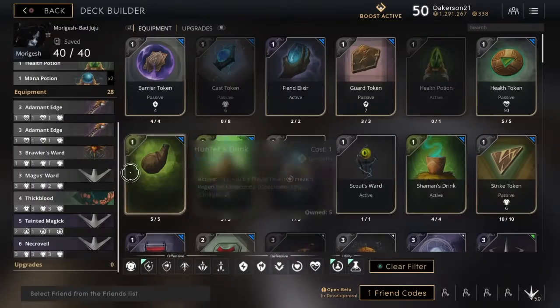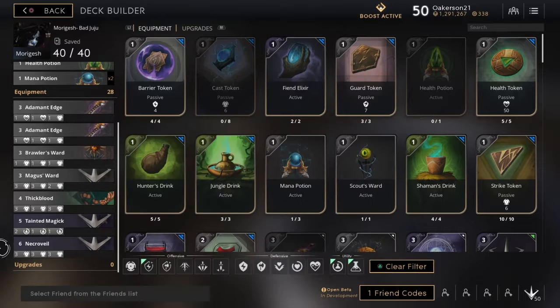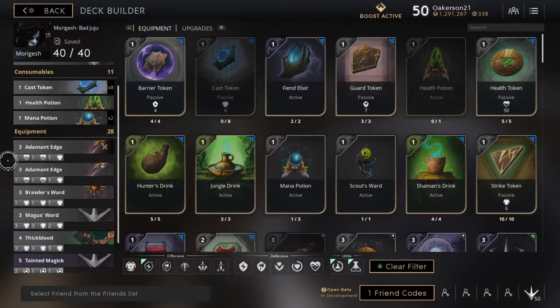This is my Morgesh Bad Juju deck build. My opinion on her right now — I think she is way too strong. I know she's going to get nerfed; if she doesn't, I'll be completely surprised. She can just devastate people, especially carries early game, with the damage her abilities do. It's just ridiculous. But with that said, here's how I build her.